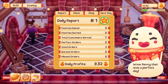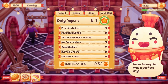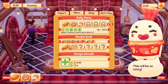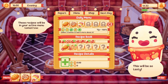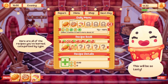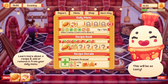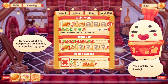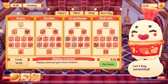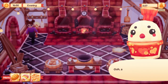Daily report — I baked some pastries, didn't burn any, that's good. Seven customers, five perfect orders — I don't know how you get a perfect order — and two good orders. Let's see the menu. These recipes will be in your active menu tomorrow, so you can adjust your menu from day to day. I'll remove the sweet roll with X and add the sweet pretzel. In the shop, I only have one option and I can afford it at 5.25 — I have 14.32.